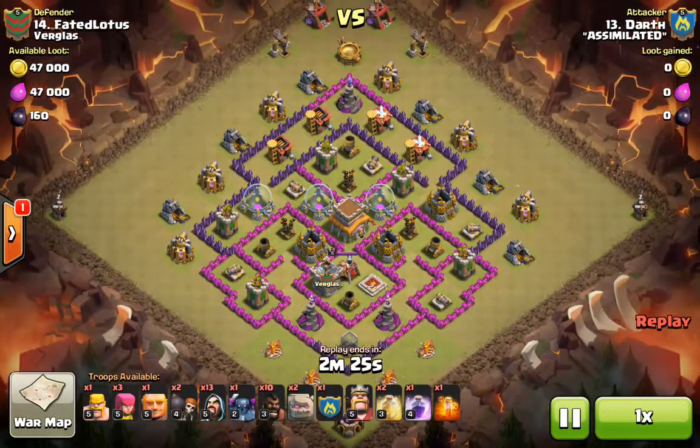We're going to do a quick look at the base and scout it out. Darth and I worked on this plan together and he executed it to perfection. A couple things we notice here is that there's a lot of point defenses on the perimeter, as well as a very dense area of defenses just to the north of the town hall, which makes a great hog run. So we're going to look at each part of the attack and see how Darth executes it.